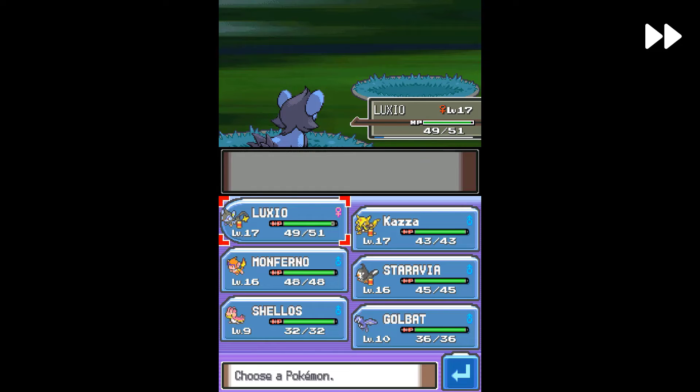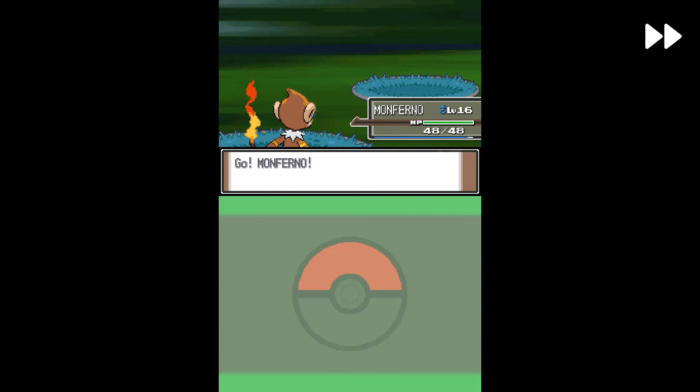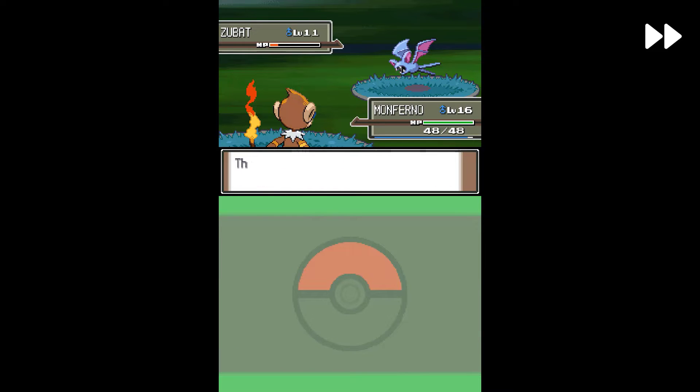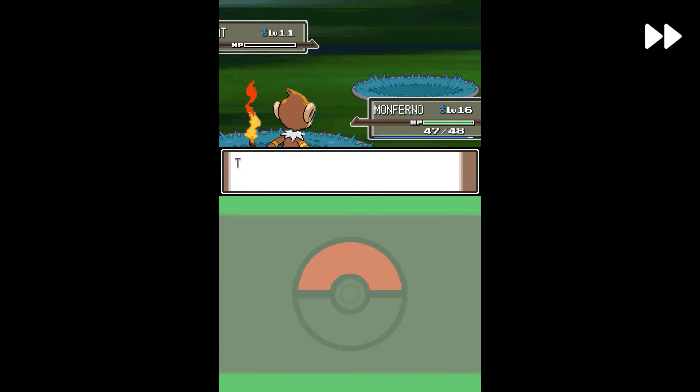Let's switch in Monferno — he needs fighting experience too. We'll use Ember on this one because Mach Punch isn't that effective. One HP down. We'll use Fury Swipes — multiple hits are possible but we hit once. Monferno levels up to level 17.